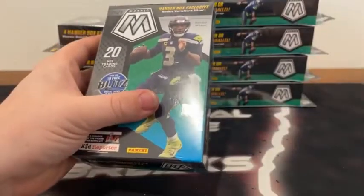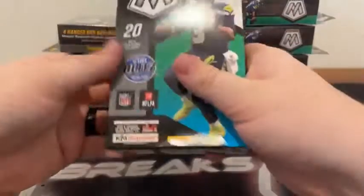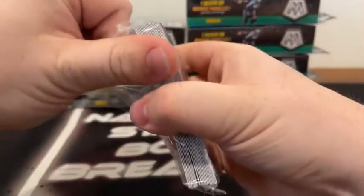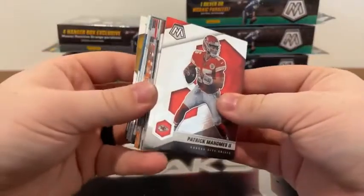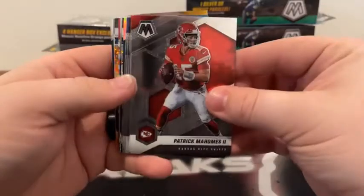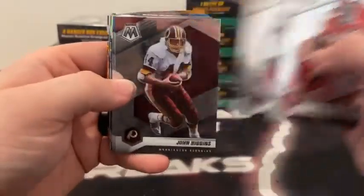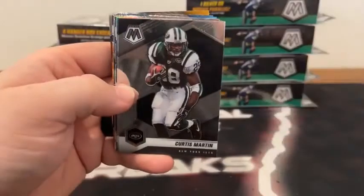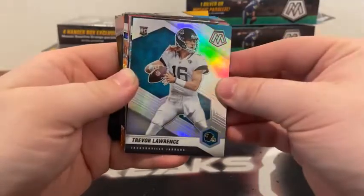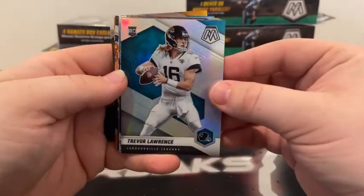We've got the sleeves and the top loaders ready. Box number one — good luck to all teams. There's the empty first Hanger Box and our first 20 cards. It's a little different opening these hangers after opening Top Series 1 with 67 cards in those boxes. We've got a silver coming up. Here's Patrick Mahomes, we've got an Otis Anderson, John Ridgens covers up Curtis Martin for the Jets, we've got an Austin Eckler — he covers up our silver. That's going to be a rookie variation of Trevor Lawrence. Back-to-back Hanger Box Breaks with a silver variation of T-Law.